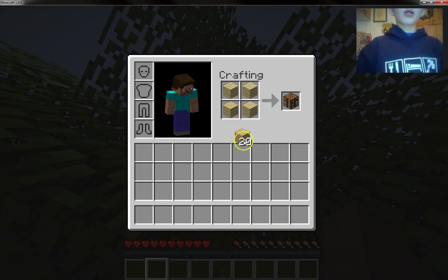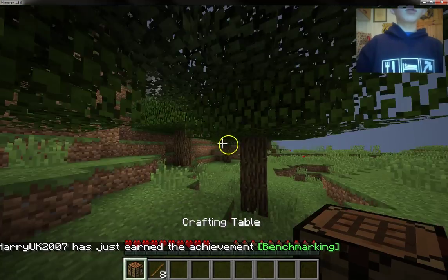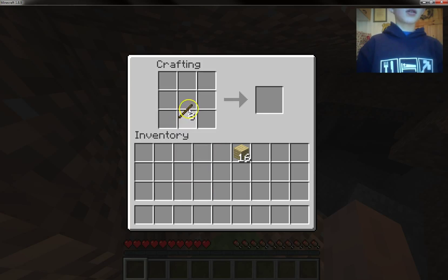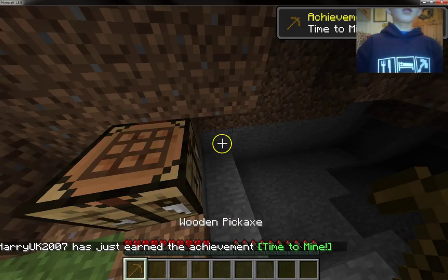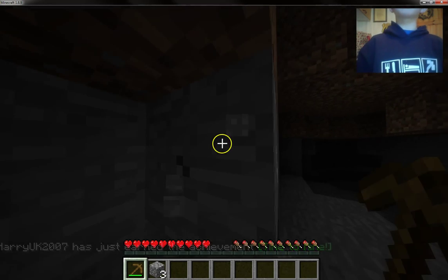By the way, if you want to know what version I'm on, I'm in the update where you can now put armor on in Pocket Edition. I do actually have Pocket Edition and I also have PC — I'm playing on PC right now. We can just mine some stone here. In my videos I think I'm going to speak louder.